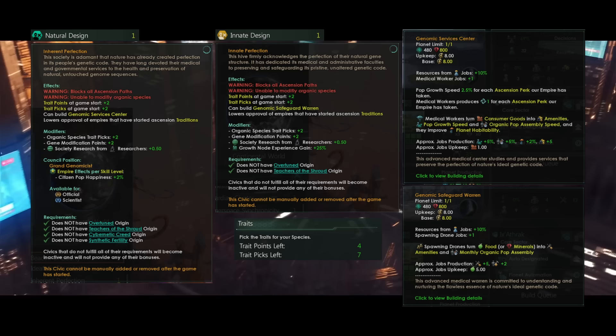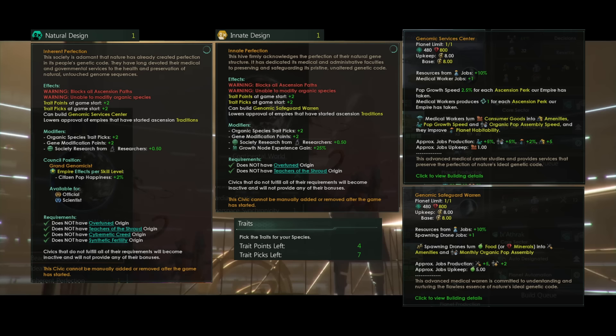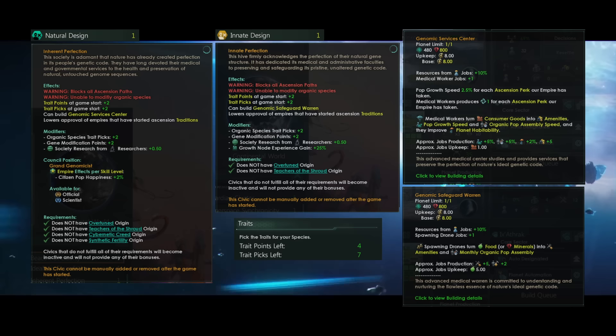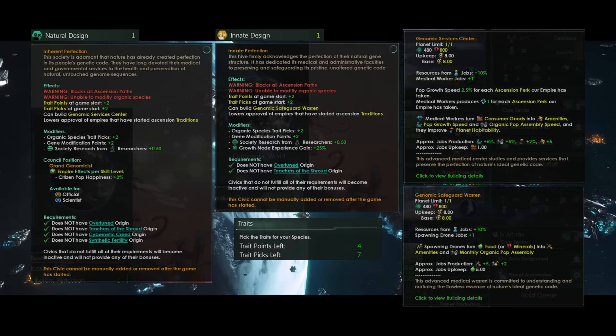Later on in the game you might feel like you want to get rid of it. Unfortunately, this civic cannot be manually added or removed after the start of the game, so it will be locked in forever. I don't particularly love civics that are locked forever — they would be better suited to being an origin rather than a civic, because origins are locked in forever. If a civic is locked in, it's basically like an additional origin but taking up one of your civic slots. Not my favorite idea.